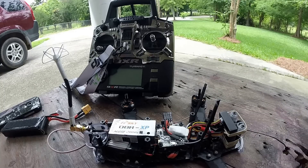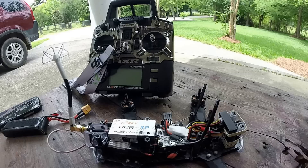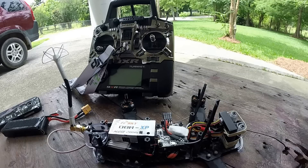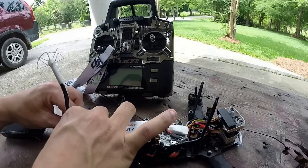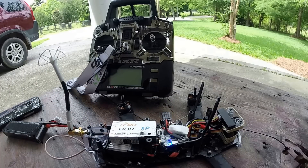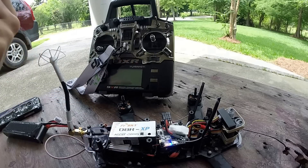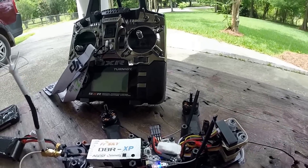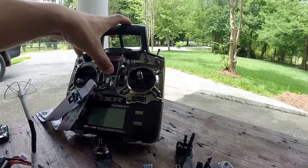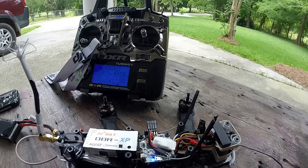Alright guys, I'm looking for some advice. I'm having some problems arming my Blackout with a radio transmitter, so I'm gonna show you a few things to see if somebody can give me some advice. First of all, I'm gonna plug the quad to the lipo without the transmitter being on. My radio is off and my buzzer is going off telling me there's no signal because the transmitter's off. I have a red blinking light on my receiver.